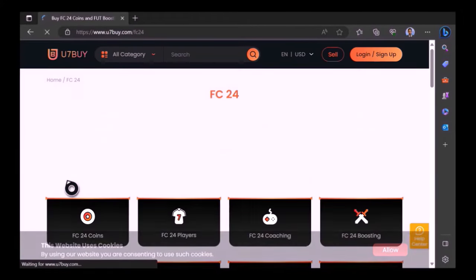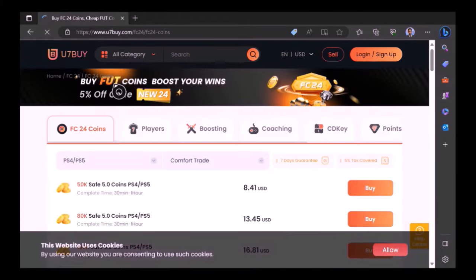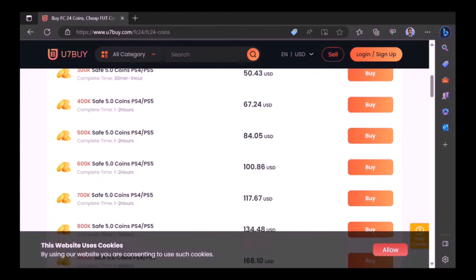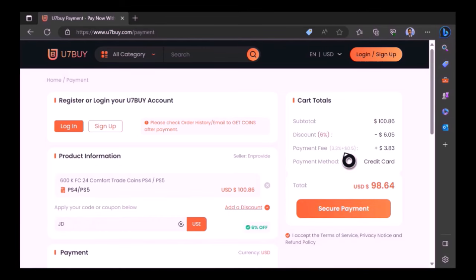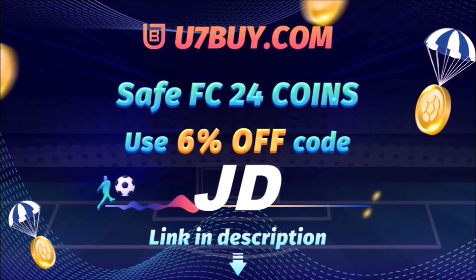Want to use icons like me and elaborate your experience on EAFC24? Well check out use7buy, it's the only place JD Gaming ever uses to buy his FC coins. Type in JD for a cheeky 6% off, link in the description.